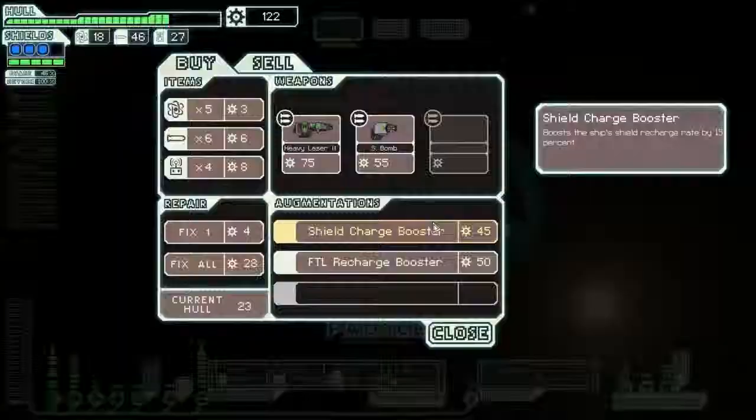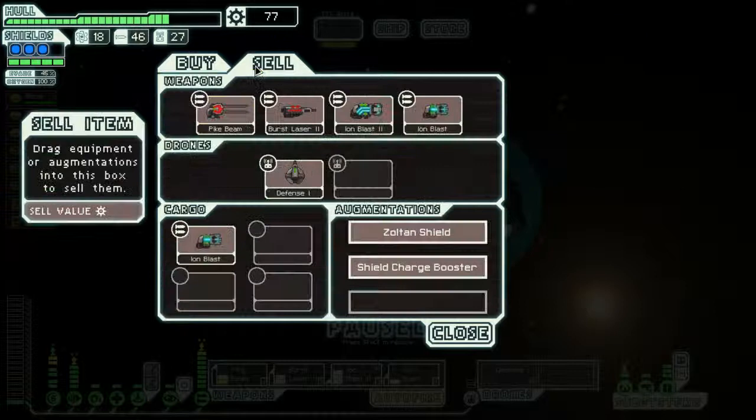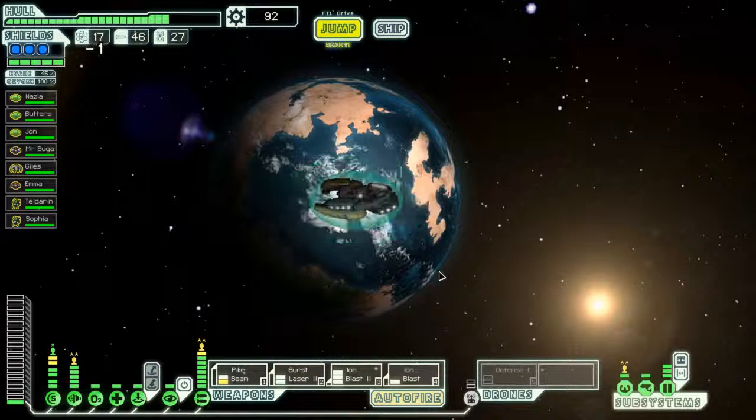Might as well see what they got for us. Shield charge booster — I'm not going to say no to it. Not going to fix it — going to sell this ion blast. Don't need any of that. I haven't had to buy fuel or anything all game, have I? Let's head down here and see what's up.